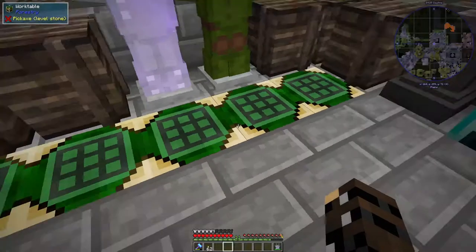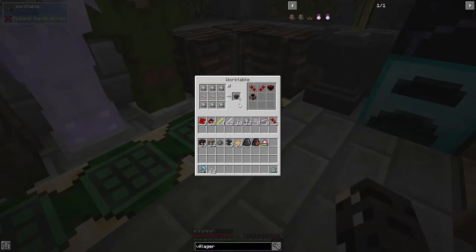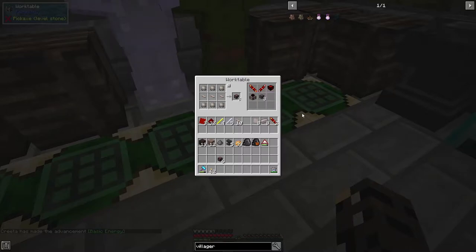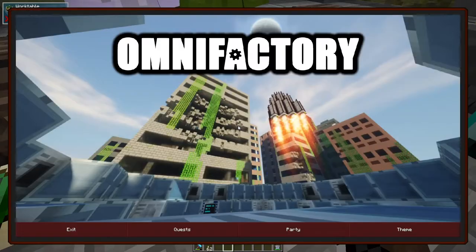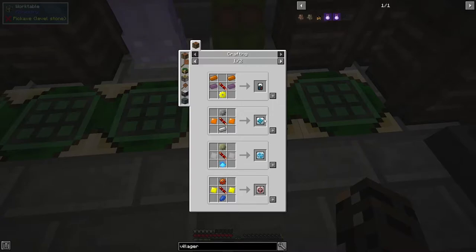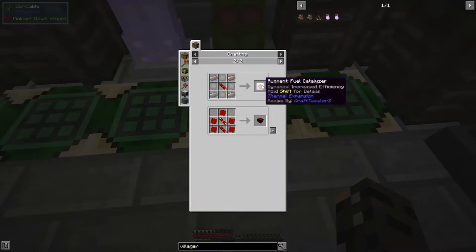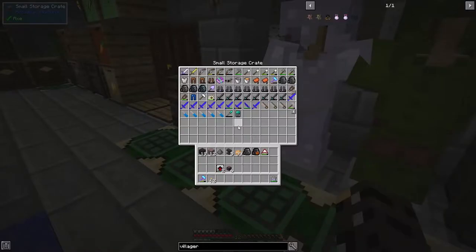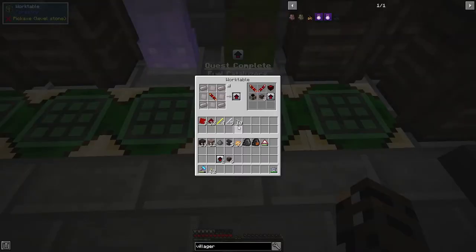And the fuel catalyzers - did I get the stuff together for that? We will need some of the conductive iron energy content. This is going to get energy from our dynamo, and that is RF. We're going to need to find a way to turn it into EU for GregTech. Fuel catalyzer - one, two. These guys are going to improve the fuel efficiency of our amazing dynamo.